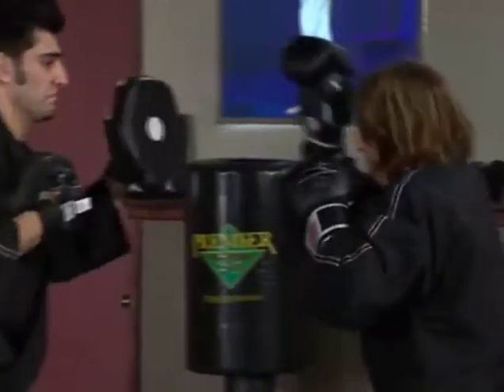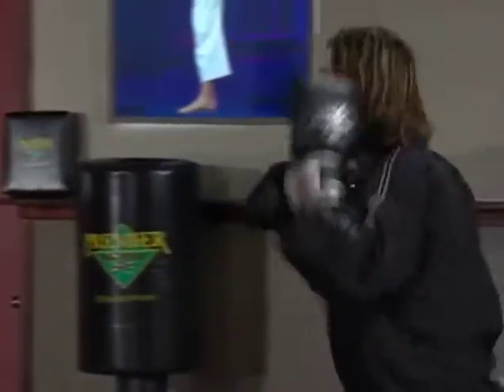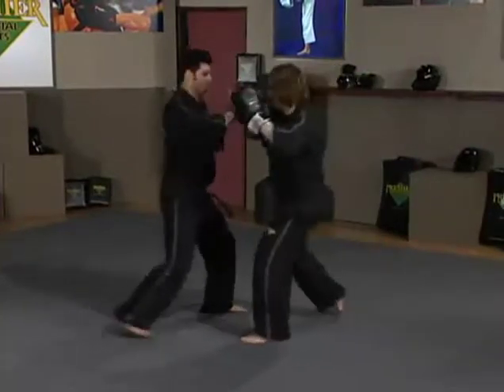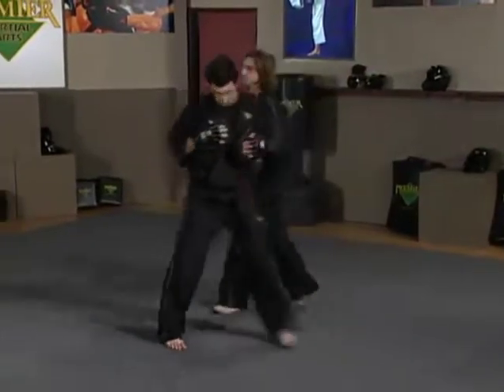Steven throws the jab and I'm parrying, I cover, I cover — and good. One more time: jab, parry, cover, cover, left elbow, right elbow. Those are the upper body defenses and counters.